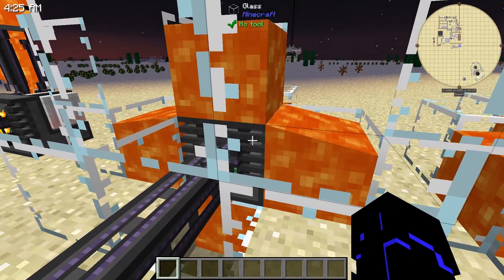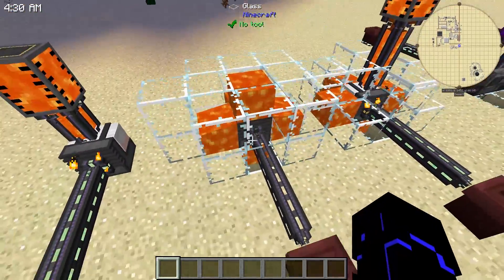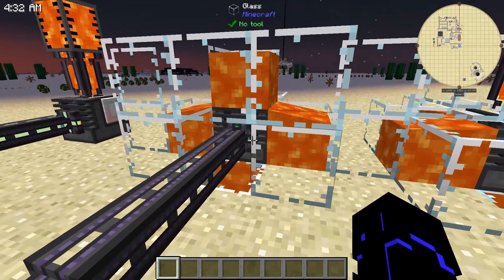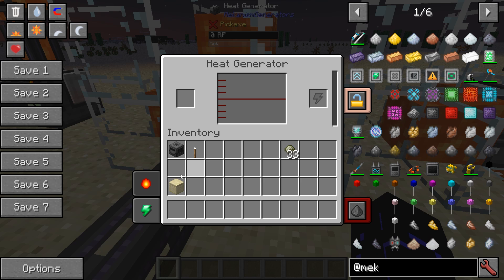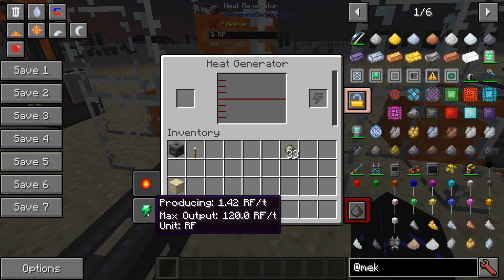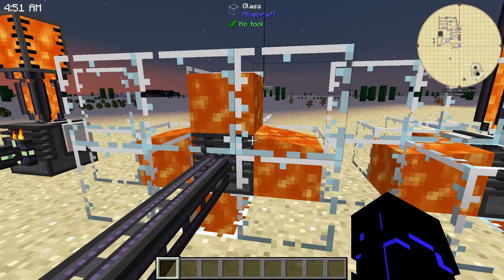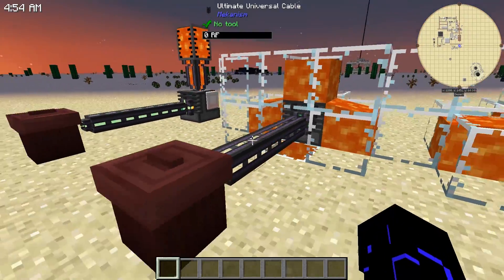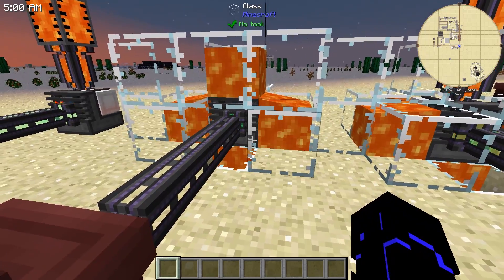He does have a trick up his sleeve. If you surround him with lava — so we've got lava on all sides except for the front where the power cable is coming out of him — if I can sneak in there and click on him, you'll see he's producing a blistering 1.42 RF a tick. But he'll never consume the lava. Just the fact that he's surrounded by heat, he will produce power free of charge.